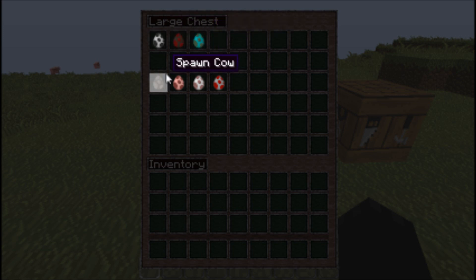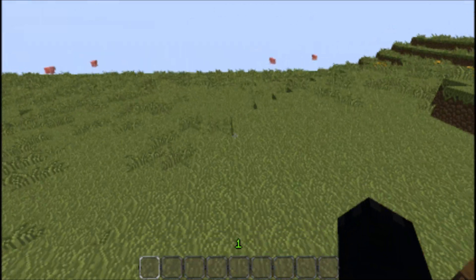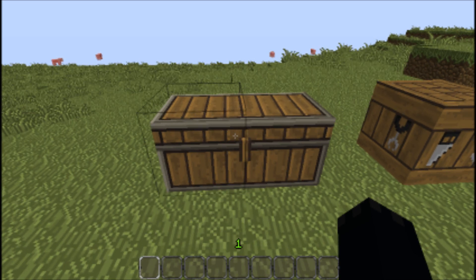In this chest we have some skeletons and pig eggs, passive mob eggs and all that. The reason for this is because this mod is something I've never really seen before. It makes pigs, passive mobs and hostile mobs, fight each other in like a complete battle.